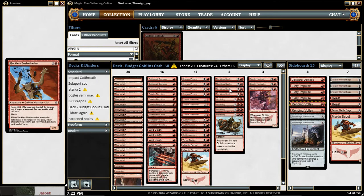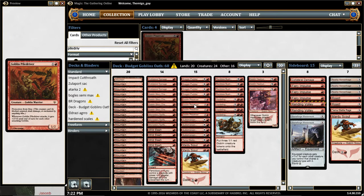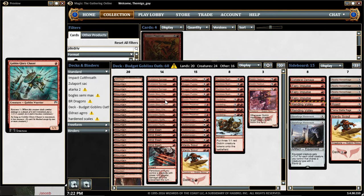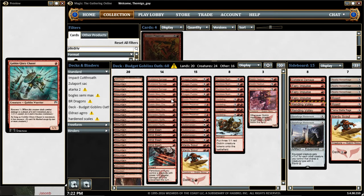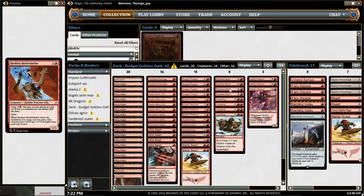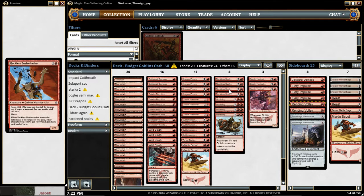This is a very aggressive deck — with Goblin Glory Chaser on round 1, Piledriver on round 2, and if you can put Reckless Bushwalker on round 3, you're going to swing for 8 damage with the Goblin Piledriver alone. On round 3, as long as the creatures aren't blocked.